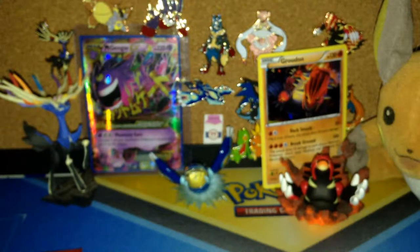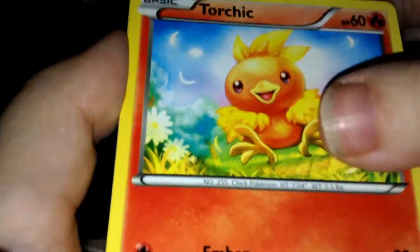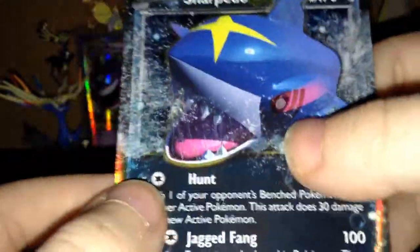Alright, next up Primal Clash — what are you doing, kitty? Maybe being a pain in the butt again. You guys can have this code. This card is a duplicate and it is up for trade if you guys want it.